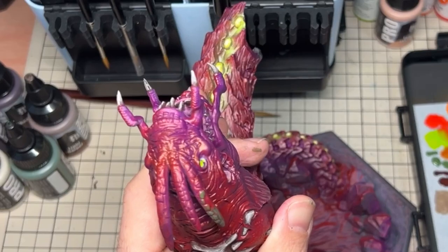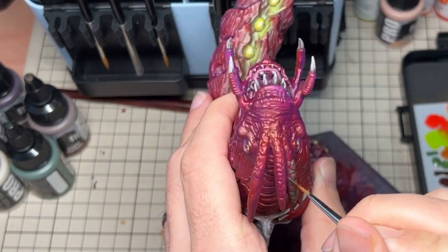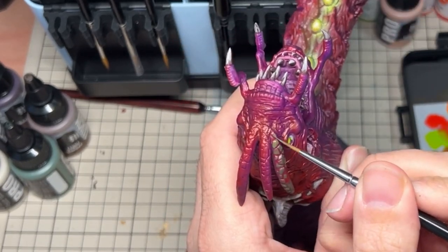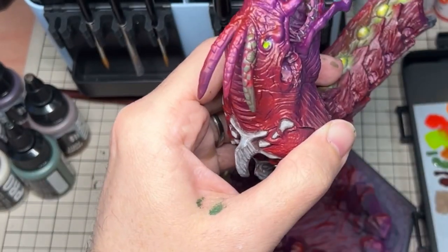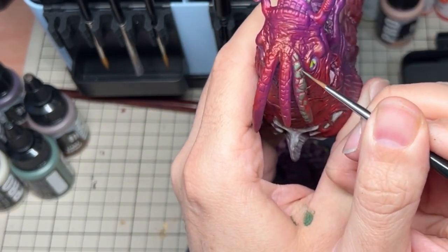For the weird tendrils extending out of the Storm Worm's head, there were some carapace pieces along the surface. To contrast with the red, I painted these green, but didn't want them to be as bright as the other green on the body, so I reduced the contrast by mixing grey in and creating a muted green.